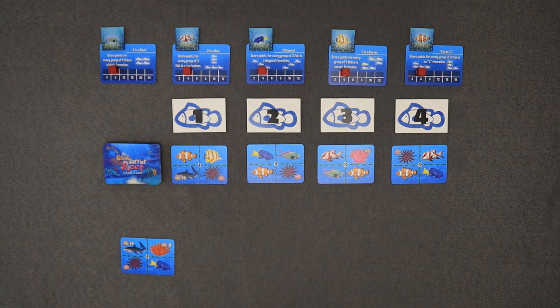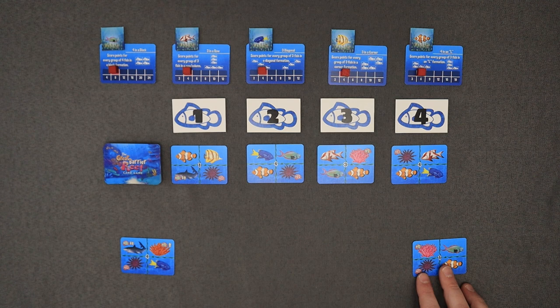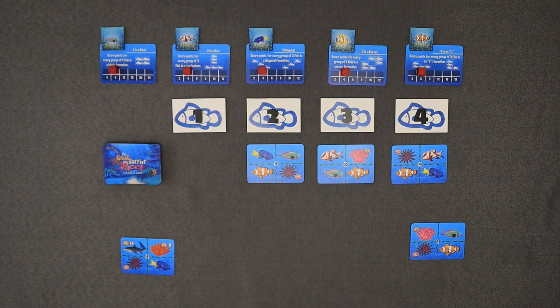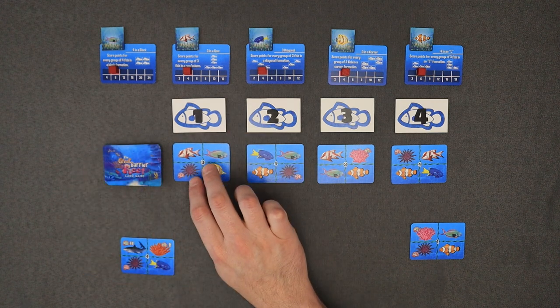Now the next player — we'll call this one John since he's not here — John is going to look at his cards and look at the number on there as well as the fish to figure out which one he'd like. John really likes the one over here, so he's going to place this card into his reef. Then he'll draw the number one card, put his cards off to the side, and put a new card to refill this row.